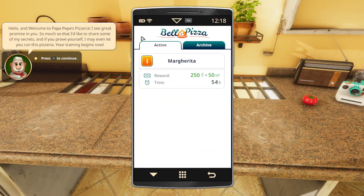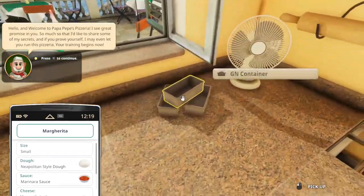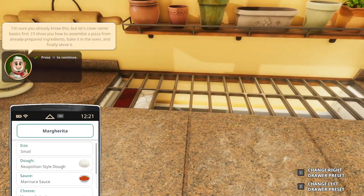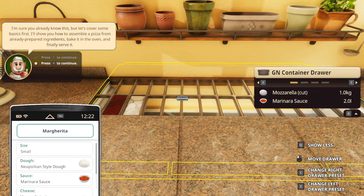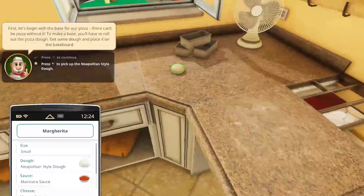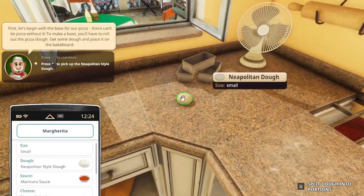We have a margherita over here that we need to prepare, and these are the GN containers — we can cycle through these. I pressed the T key already. I think we're going to go through an entire career mode again anyway.